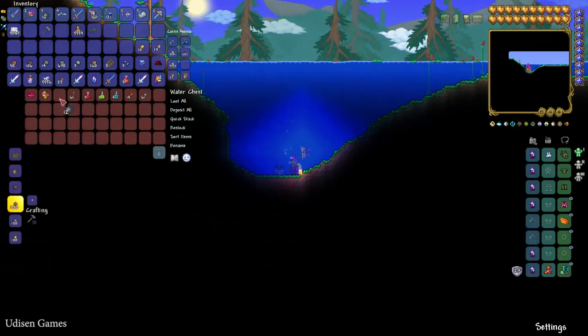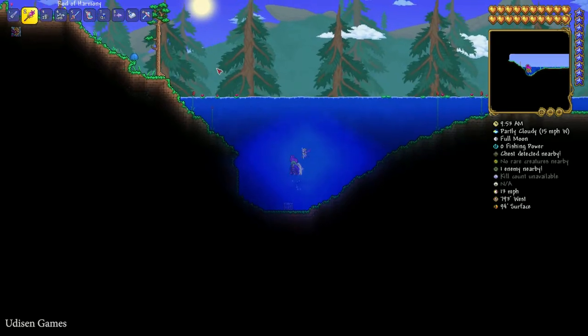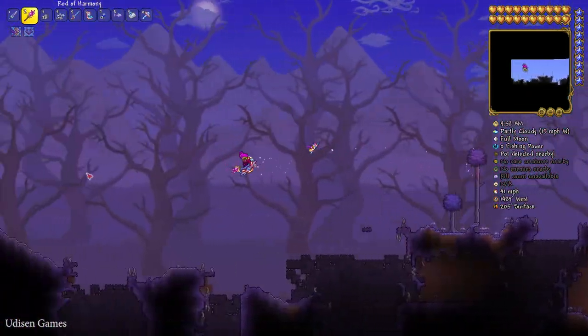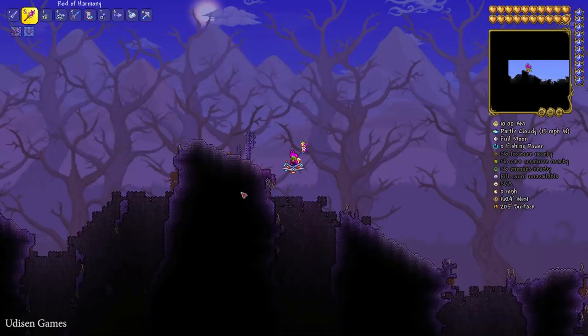Go deep — here's the water chest. Open this chest: 20 bombs. Okay, 28 already. After that, go all the way to the left through this corrupted biome.